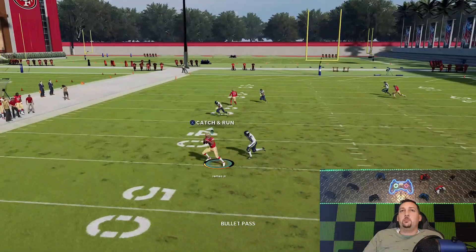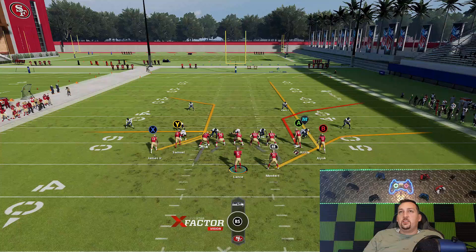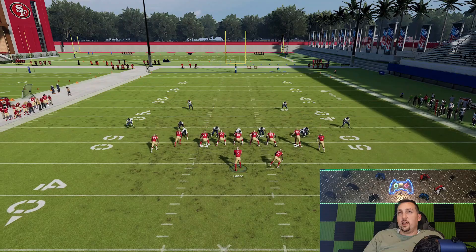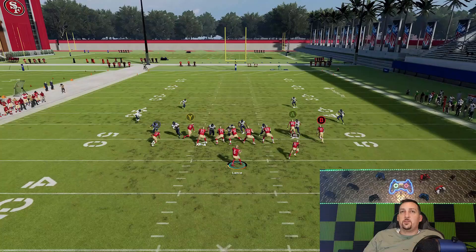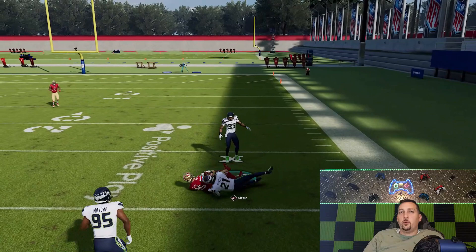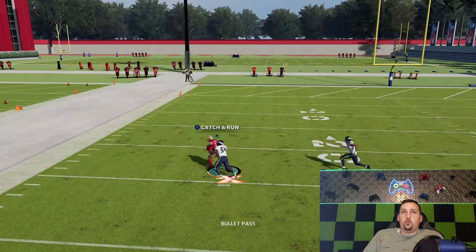Against man coverage, go to the man side — the A route, X route, and Y route are all solid. Against zone coverage, stick to the right side. Against cover three and cover four, the running back will get open instantly — you can catch that for a quick 10 yards. Against cover four quarters, that route does a good job beating it. Against man coverage I make a poor read, but since Samuel is so fast he still gets outside of it — although that typically won't happen. This is a really good play. You can run this all game as long as you know what routes beat what and make the right read.